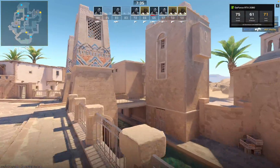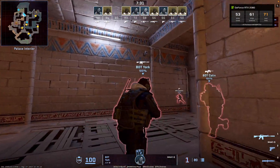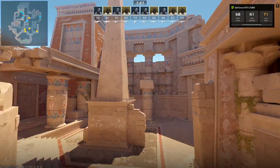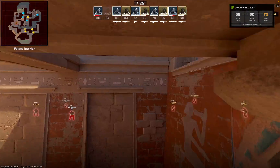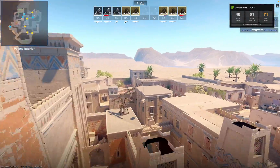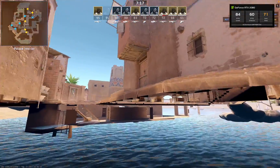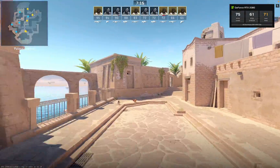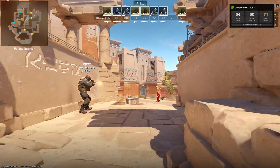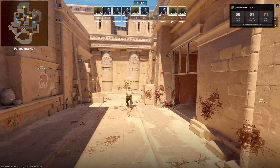What they've done with CS2 is make the maps a bit brighter and more vibrant, which I think is good. Especially with cloud gaming, the more vibrant the game looks the better it will look through compression. You want more vibrant games because darker games tend to suffer from compression artifacts.